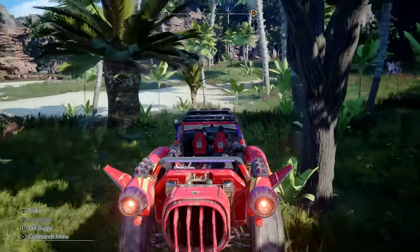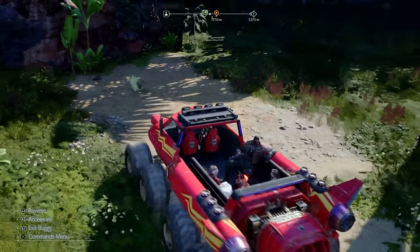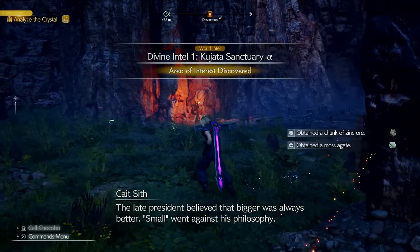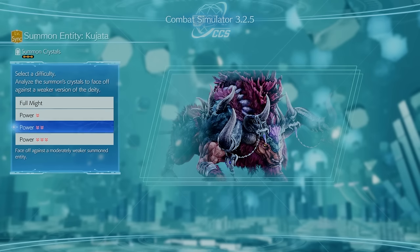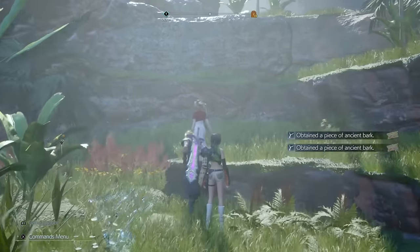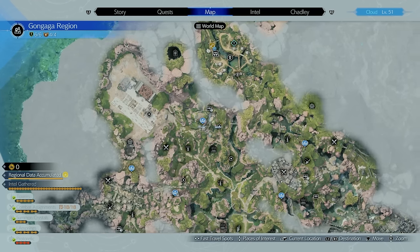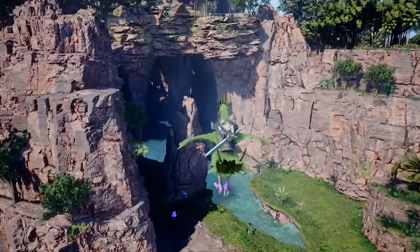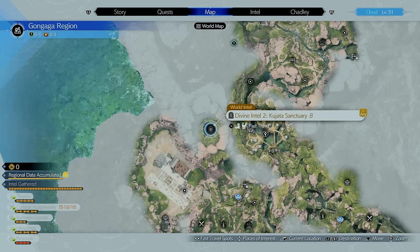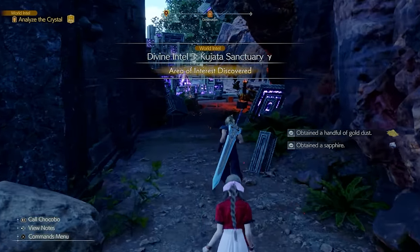Let's move to the Gongaga region, which is right after you clear out the South Corel region — just take your truck and you're there. The first thing you can do is Divine Intel 1 Kujata Sanctuary Alpha, which lowers this summon by one power. Before you can explore the region, you have to complete all of the story in Gongaga — it's very story-heavy. Once you're done and get access to the airfield, you can explore the entire area on Chocobo. This place has mushrooms you can use to jump. Make sure to grab the other Divine Intels: Kujata Sanctuary Gamma and Kujata Sanctuary Beta. Getting Kujata is necessary for the Gilgamesh quest.